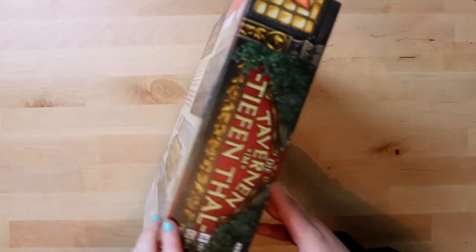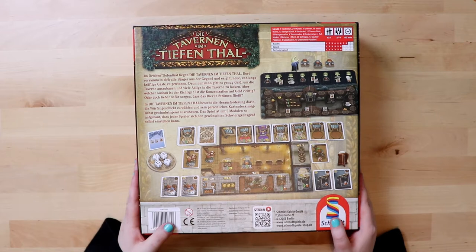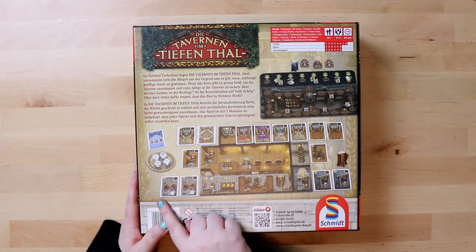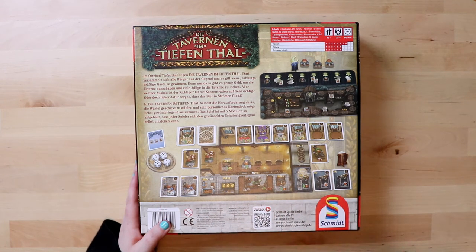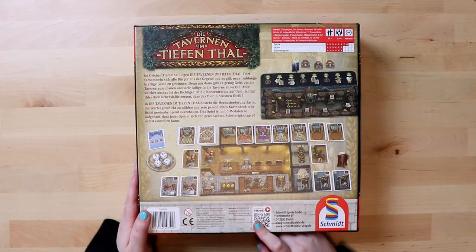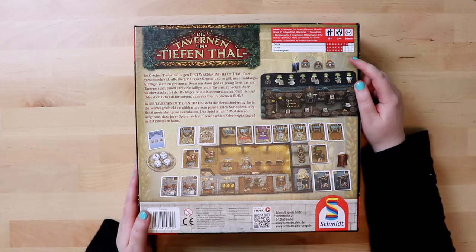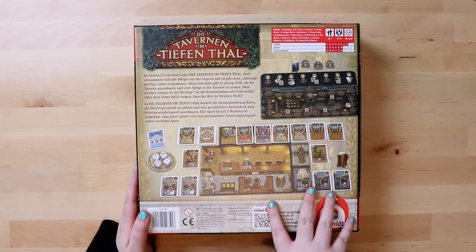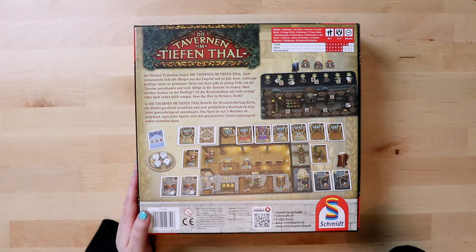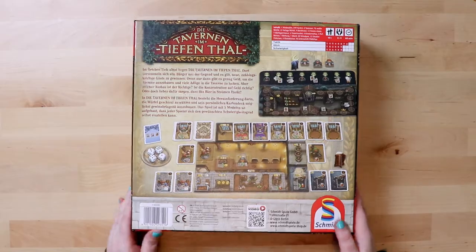So we'll see what's on the back — it is entirely in German. It looks like you're going to have a tableau, there are cards which look like patrons, and there are dice — I like that very much. It's for two to four players, should take about 60 minutes. It's eight out of ten for tactics, six out of ten for luck, and six out of ten for difficulty. It really reminds me of Grand Austria Hotel — something about the dice on the bottom.